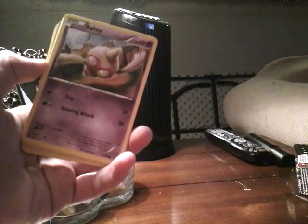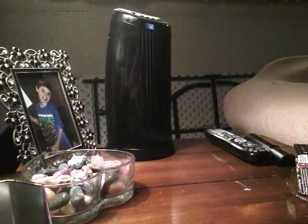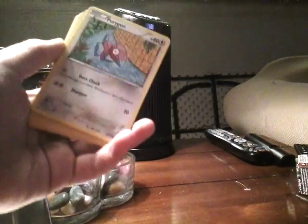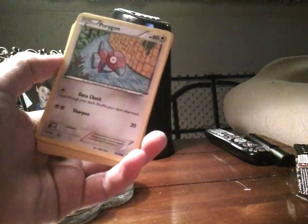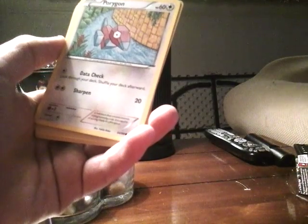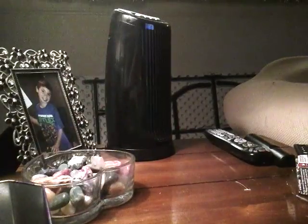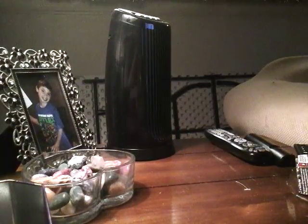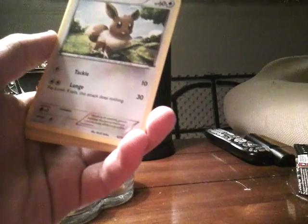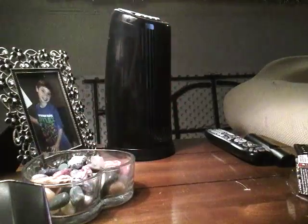Baltoy has 60 HP and does 10 and 20 damage. I got a Porygon, 60 HP, Data Check — look through your deck, shuffle your deck afterwards — and does 20 damage. Another card does 10 damage, but if tails this attack does nothing, and it does 30.